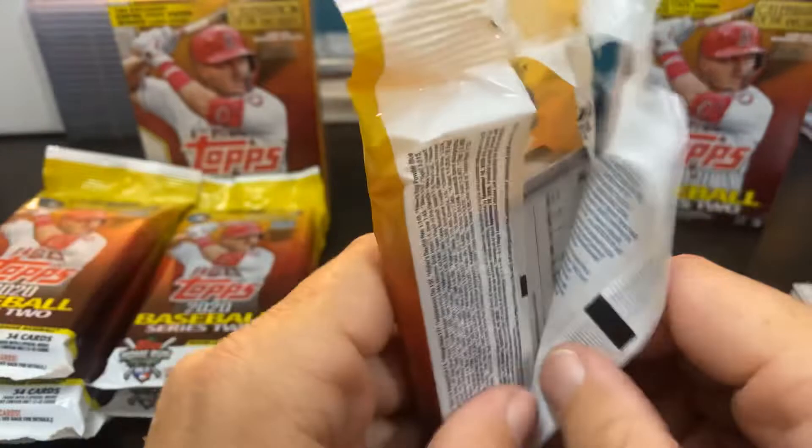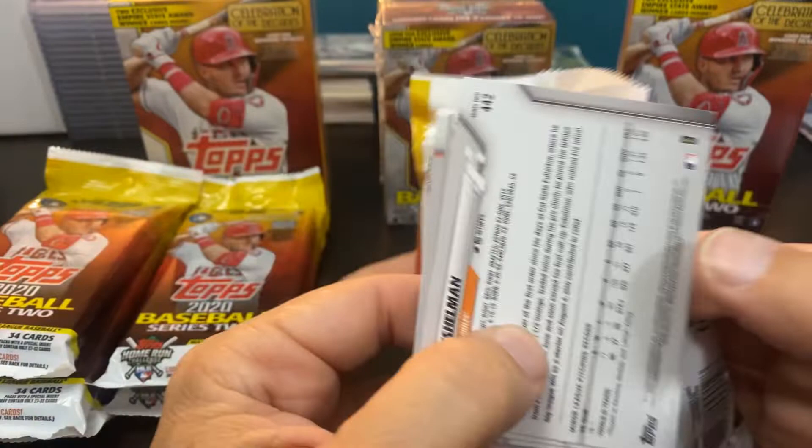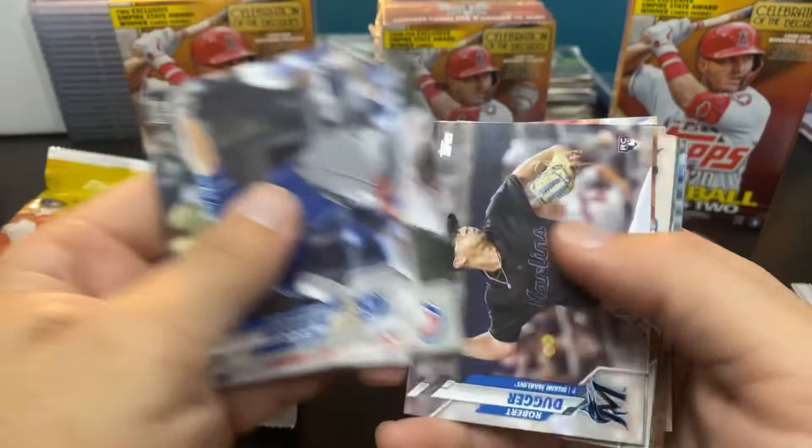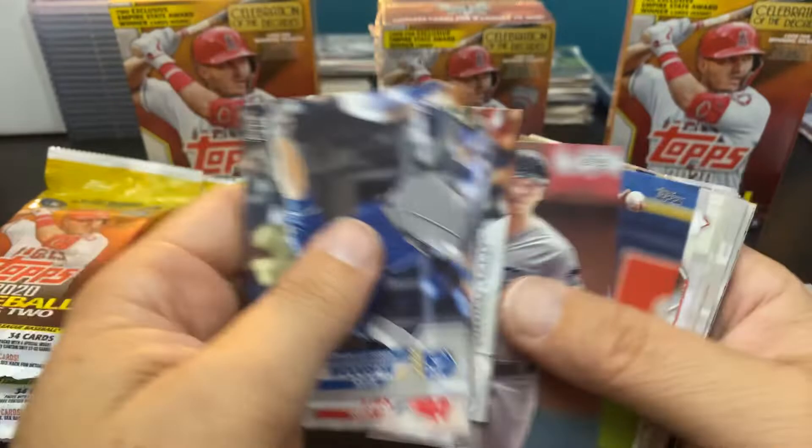Along with another Robert rookie. I have two in my possession and two more being sent to me from my breaks. But the two I have sent off to PSA. So I am looking for one for the binder because I don't have one in my binder as of right now, until my breaks get back to me.